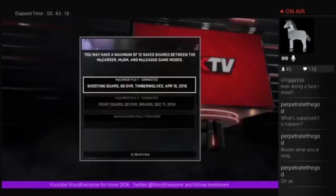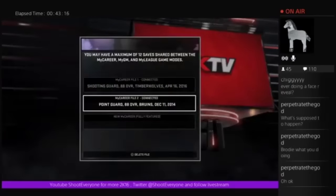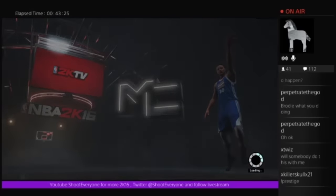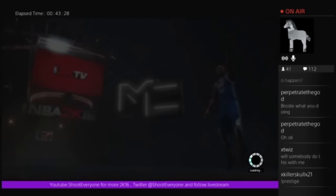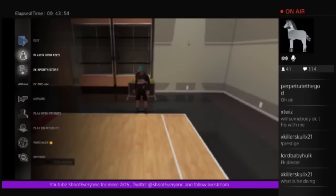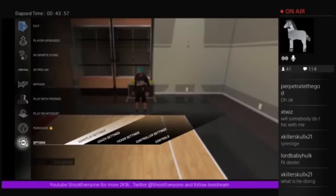Exit all the way back out to the main menu. Hit circle to exit. I can't leave the game until you're loaded back into your marker. After you back out, you're going to want to make sure he's still in your court. You're going to go back to your My Career - the same player. Then you're going to check your options to see if it saved.